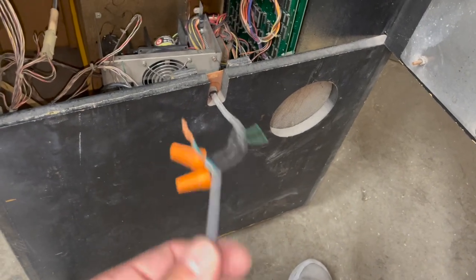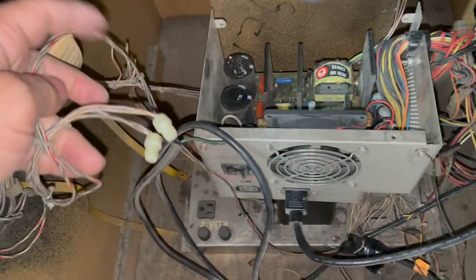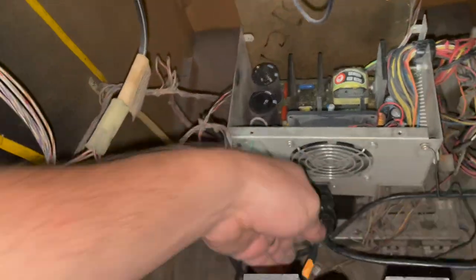We cleaned out some of the stuff that was in there - still a little bit of junk but a lot of weird stuff going on. I went ahead and just used some wire nuts just to see if we can get any life out of this thing, but the wiring in here is dangerous - nothing is attached to the wall or anything. It's pretty rough. I'm probably going to end up gutting this whole cabinet.